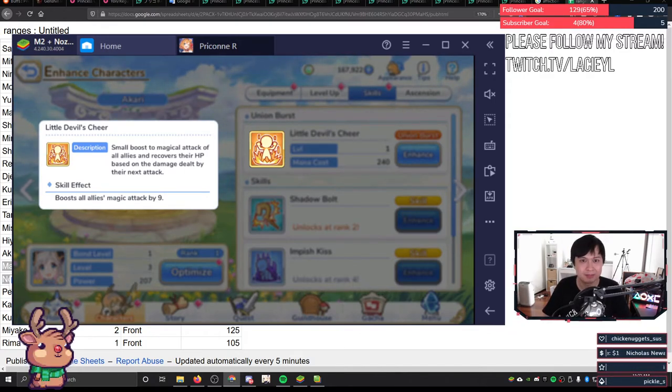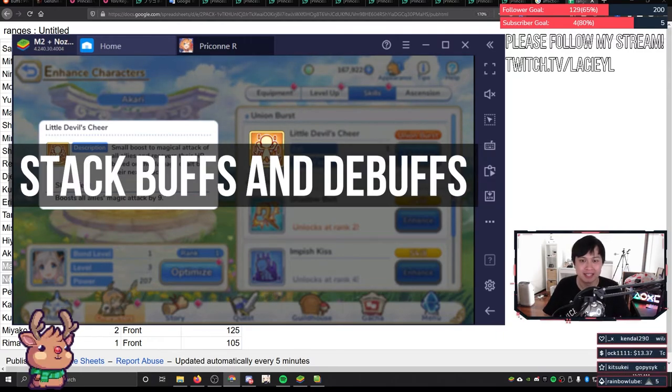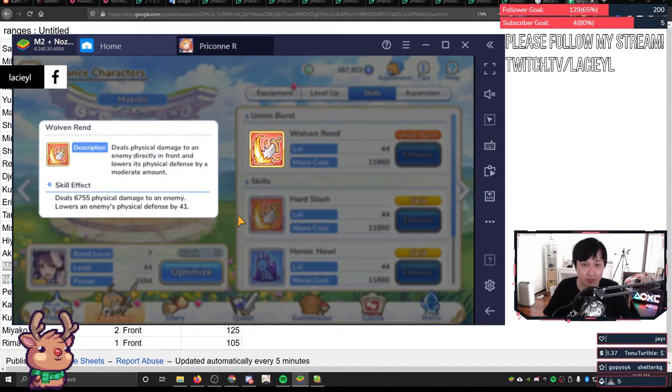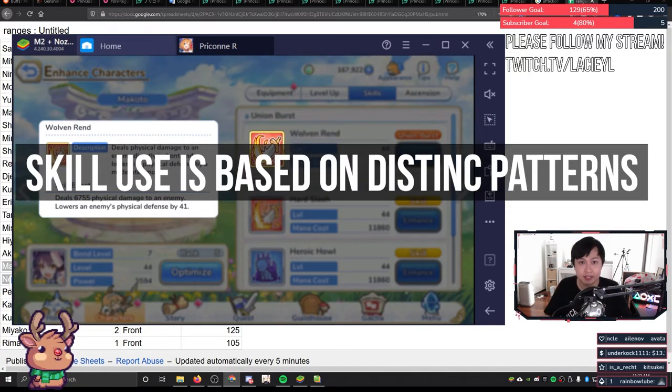So that was quite a lot of information. Let's summarize. Base your team around the same damage type to take advantage of the synergies — physical for physical, magical for magical. Later on this matters a little bit less, but especially in the current state of the game it's very important. Stack your buffs and debuffs, but make sure you're not over-stacking, especially on action and movement speed, which can't stack. Also, enemy defense cannot go below zero. Your characters all have a hidden range distance statistic which dictates their starting positions on the battlefield, and skills affect this position. Skill use is based on an initial pattern followed by a loop pattern, and every character's skill patterns are distinct.